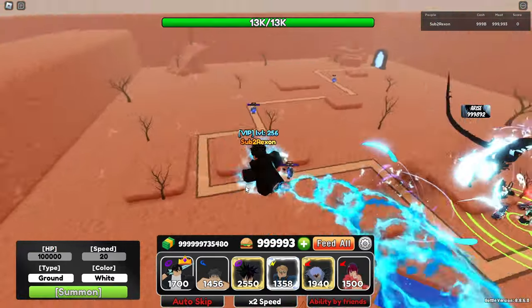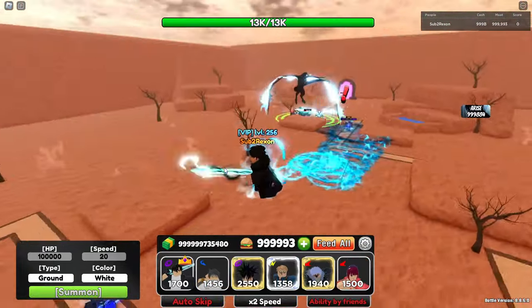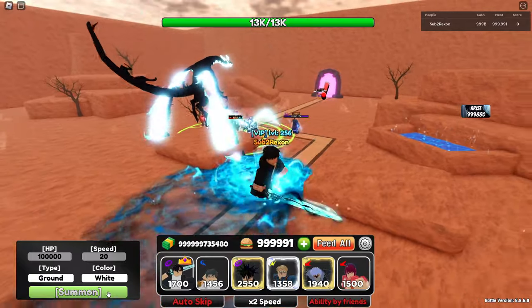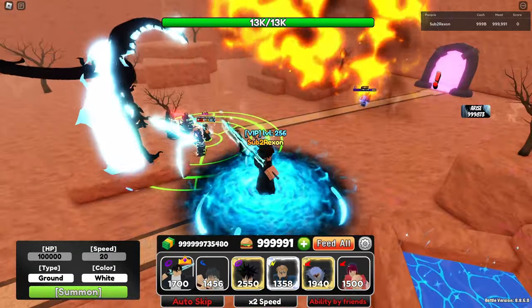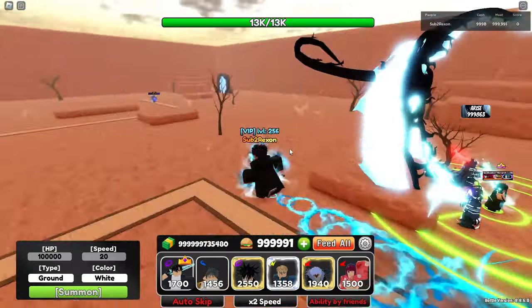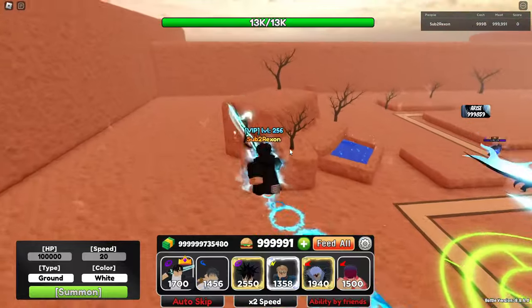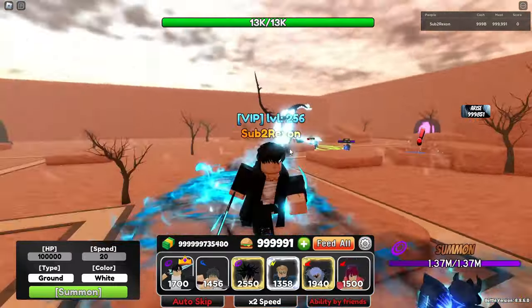Let's see the effects one more time. It says 'Come forth, Ants' — wait, each activation says something different. I did not notice that. I kind of like the little skill text above his head; it's quite creative. That's pretty much it for Sung Jin Woo. I hope you enjoyed this video. If you want to see more, maybe I'll get Sung Jin Woo in multiple games — who knows — or maybe I'll play different games.